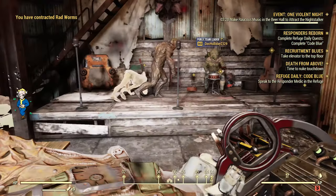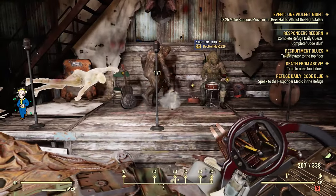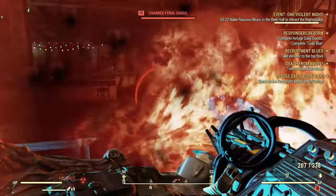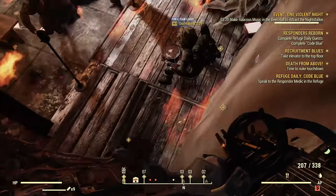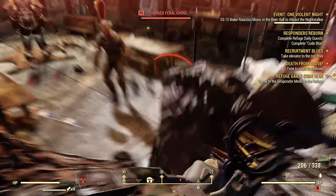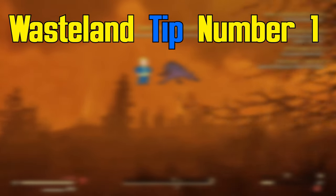So you're new to Fallout 76 and you want to learn the ropes? Well you're in luck, because today I'm gonna show you five basic tips to help progress your journey through the wasteland. So let's get right into it — grab a drink, some snacks, and let's learn something. Wasteland tip number one.